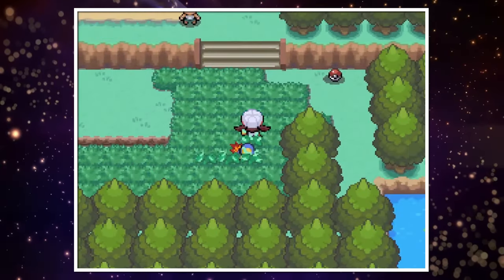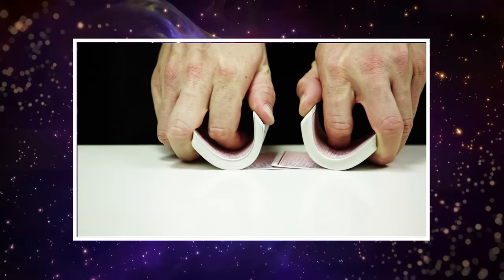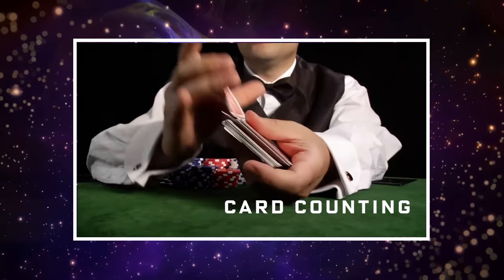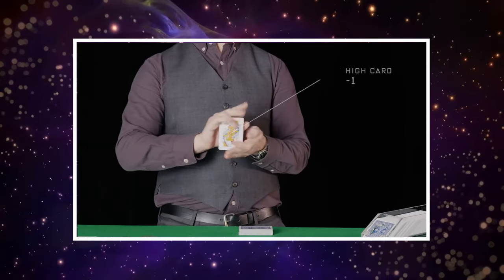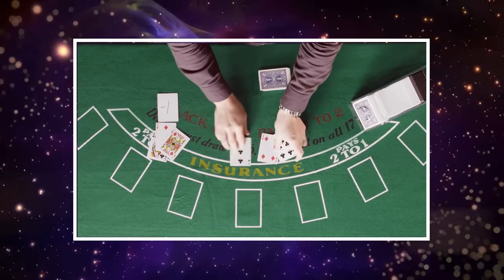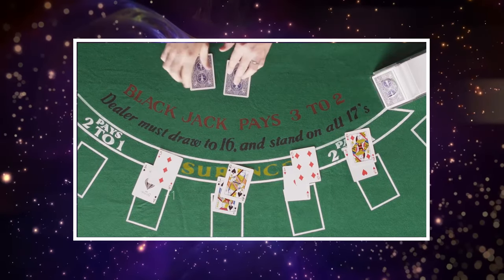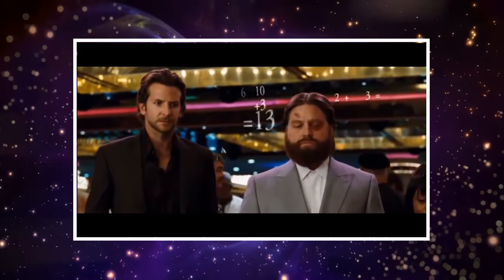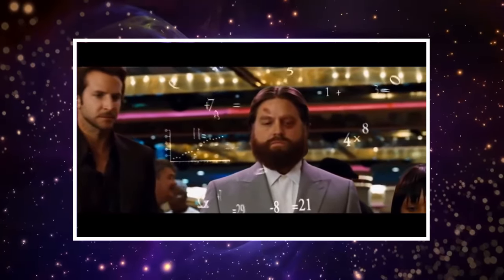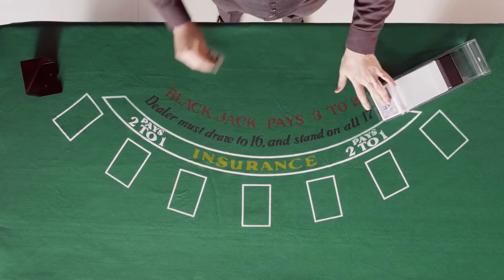Some people may think this type of RNG manipulation is cheating or unfair, but it's similar to how Blackjack players utilize card counting. Card counting is a strategy in which players keep track of cards that have been played in a game of Blackjack, in order to determine when the deck of cards is favored for them to win. Through this more calculated method of playing Blackjack, they can adjust their betting and playing strategies compared to playing cards normally.